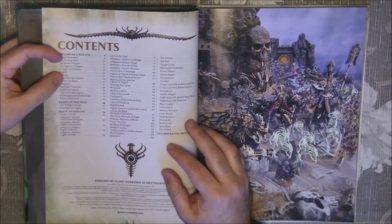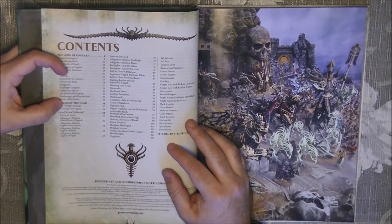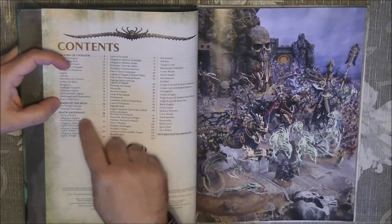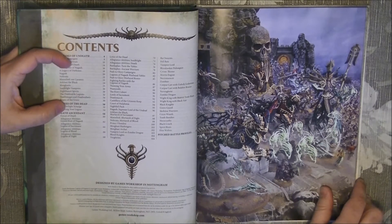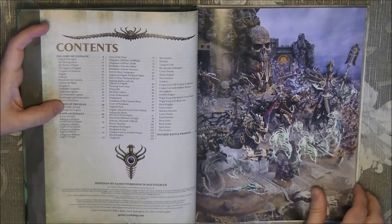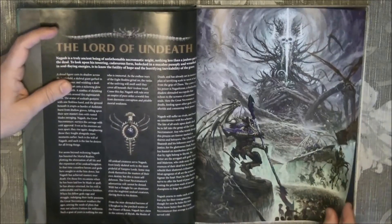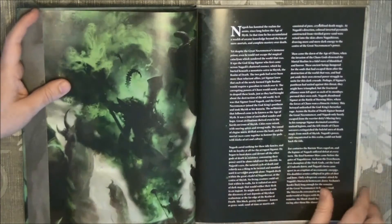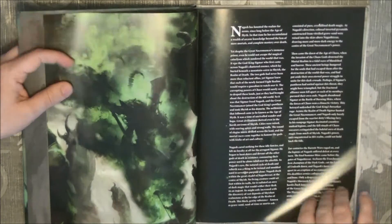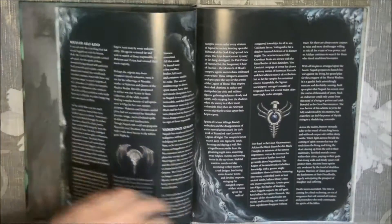The content: we have the first part that is the backbone of the army, then we have a little bit of showcase, and we have a long part of rules — as of page 58, it is all about rules. There's quite a lot of rules here in this book, and we have nice new artwork for the Legends of Nagash.